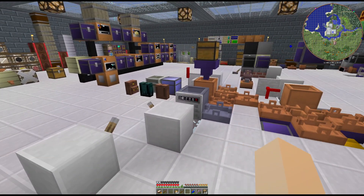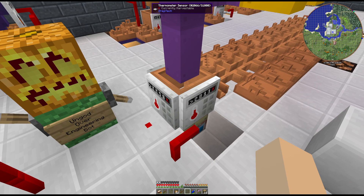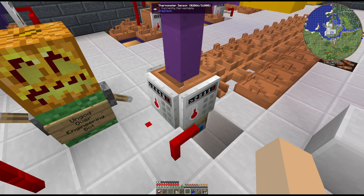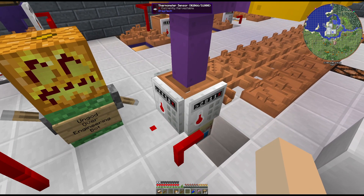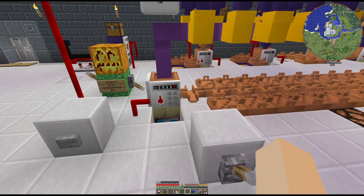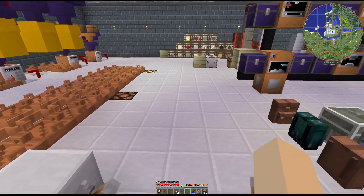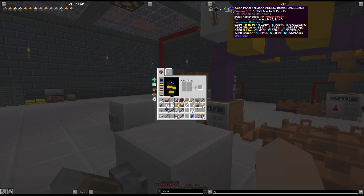If I was doing this in a regular crucible, I would do the iron, wait till it turns to wrought, then turn it off and throw the tin in. But since I'm automating it, both go in at the same time and I set the pour temperature to 2011. The reason we're doing this is because we're going to work on solar panels today.